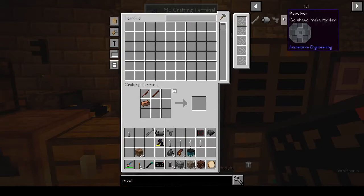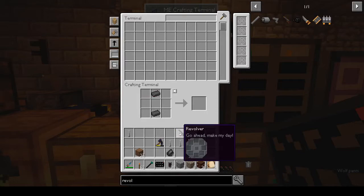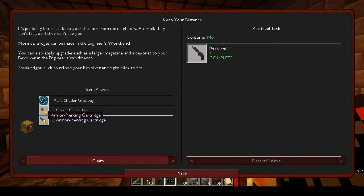So we can make the revolver. There we go — there are three shots... and six... there are eight — we can hold eight bullets. You've got case, saw cartridge, armor-piercing cartridge. It's probably better to keep your distance. More cartridges can be made in the engineer's workbench. You can also apply upgrades such as a larger magazine and a bayonet. Sneak right-click to reload and right-click to fire.